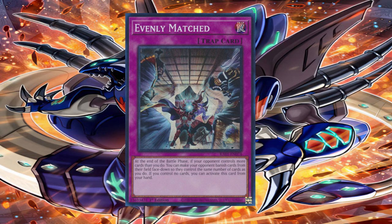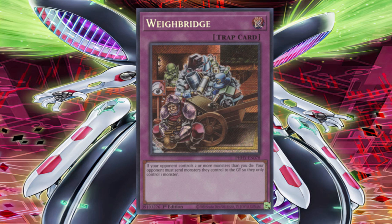They had gathered data and noticed Evenly Matched worked because it was a card able to be played going second and could do a lot of things for the losing player. The theory was: if you made a normal trap with the abilities of Evenly Matched, it would also be mass-adopted. And so they released a card in 2023 known as Weybridge — essentially Evenly Matched acting as a normal trap, requiring you to control two or more monsters than your opponent. Yet when this card released, no one played it. It failed on release, failing to put traps back on the map, and Konami was again scratching their heads.